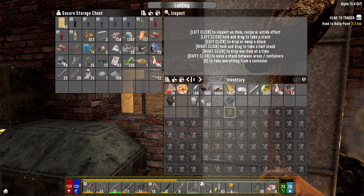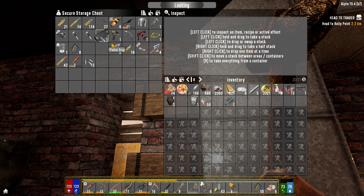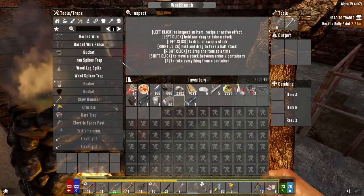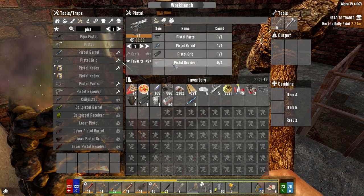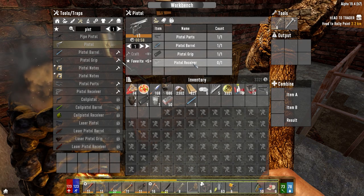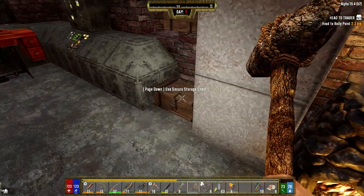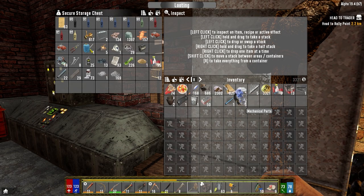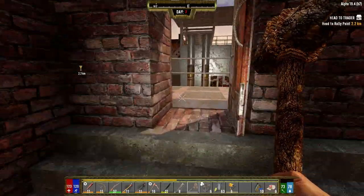We wanted to see if we could make a pistol. What do we have for parts? Pistol parts. We don't have enough. Pistol grip - maybe we can. The pistol receiver is all we need, and that's forged steel and mechanical parts. We got the mechanical parts, and we can get the forged steel from the trader. That's just five, and we can go buy the steel.